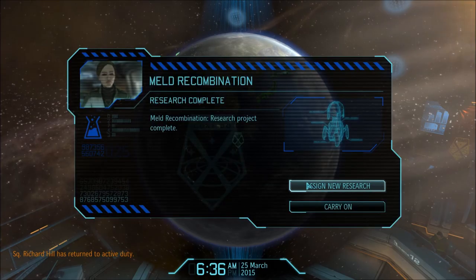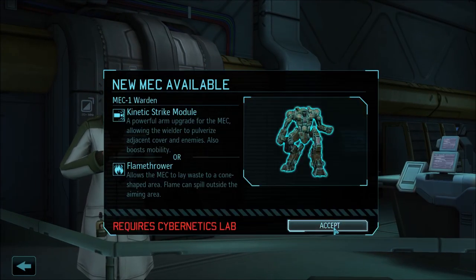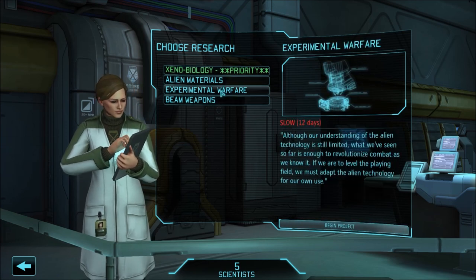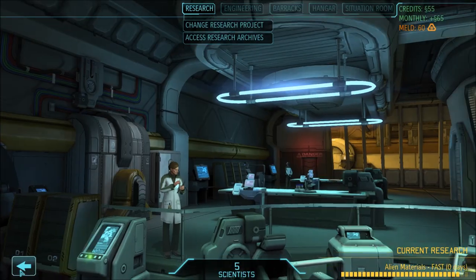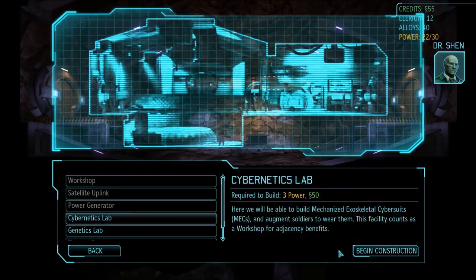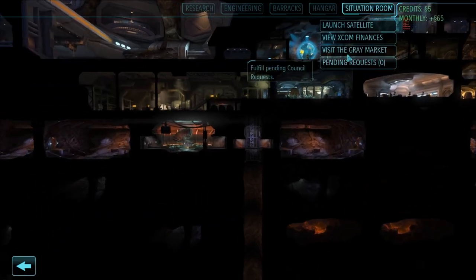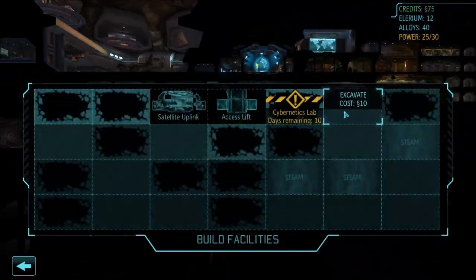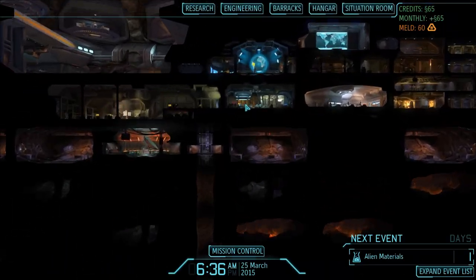In the middle of month one, research meld right away so you can get your cybernetics facility done within the first month and start building mechs. You just want one mech — that's all I needed to beat all my Impossible Iron Man runs. Get that mech with the flame sword by month two to deal with chrysalids. Mechs are also a free tank — if you make a mistake, they'll absorb a shot. They can even survive a thin men crit to the face, and enemies always target the easiest thing to hit, which is usually your mech.